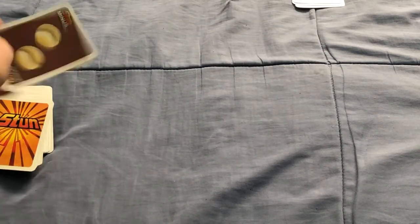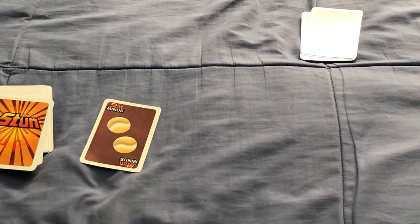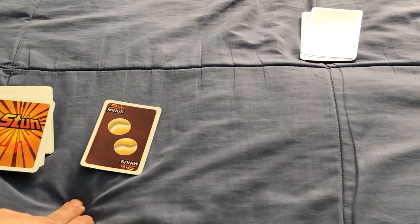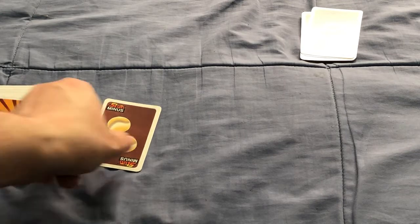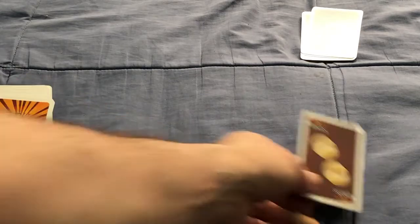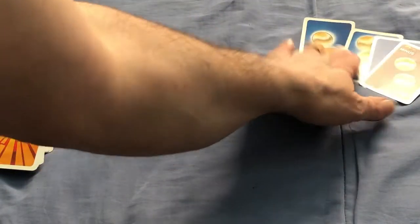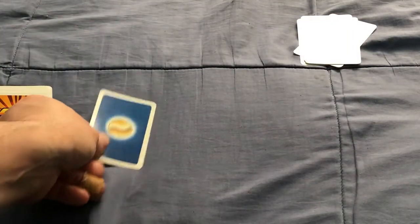This is a Stun Minus Two card now. When you flip a Stun Minus Two, if nobody else has any coins you have to take it, and it starts you off at minus two. But since there is a player that has coins here, you can give it to them — so their six coins turns into just four. That player continues their turn since they didn't bust yet.